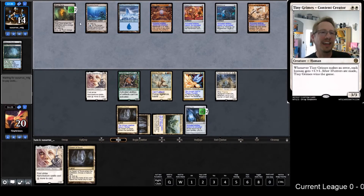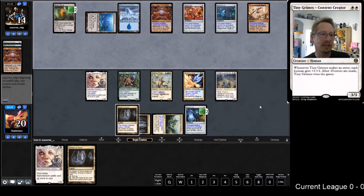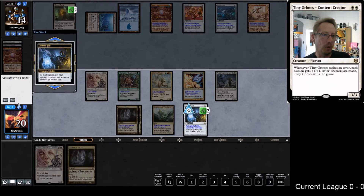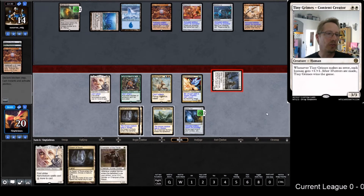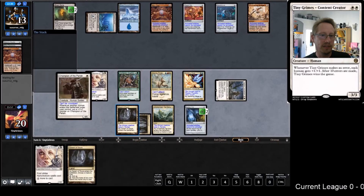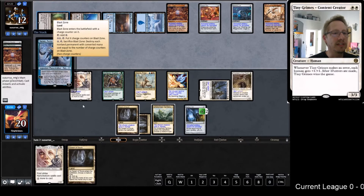That would be awesome if we could just win with these hilarious dudes. 'Thank you for not allowing my guys to grow' - Sussurus. This is really important now because this can't be taken out by the Blast Zone even if they get a land, so we're still doing one damage. Wait - will that take out the Torpor Orb or is it only opponents? Oh, it'll take out the Torpor Orb. That's troubling.